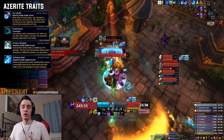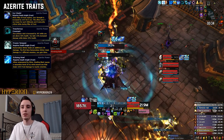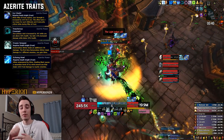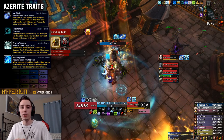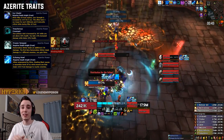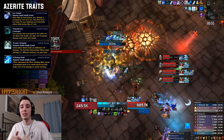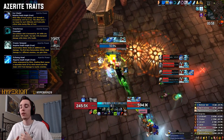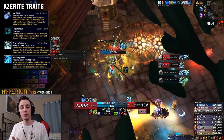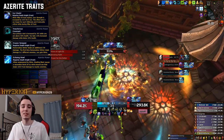With Treacherous Covenant you simply want to stay above that health threshold to get the benefit for as long as possible. On cleave and AoE we have two extremely strong traits. Frozen Tempest is by far our strongest trait on three or more targets — even stacking three of them you still gain more damage than Echoing Howl. However, Echoing Howl is a very good substitute, and quite a few raid and dungeon pieces you can buy from the vendor have both Frozen Tempest and Echoing Howl, which is an insane combination for AoE and cleave.